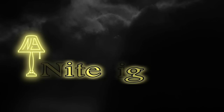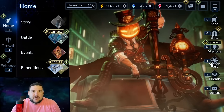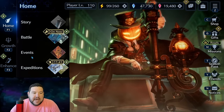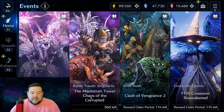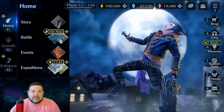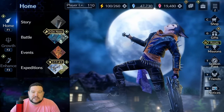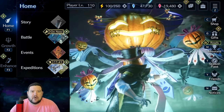Hey everyone, it's Nightlight9, and as promised, I wanted to do a video on the events, the new stuff we've gotten as far as the Cetra's story, Birth of the Destroyer event. Mostly though, I want to go over the Maelstrom Tower, Chaos of the Corrupted, explain how that works with the gear voucher system, the tokens you get for the ultimate weapons, and make it a little bit more palatable and easier to understand than having to go through all the notices.